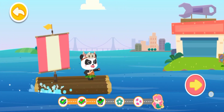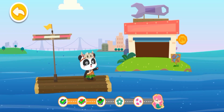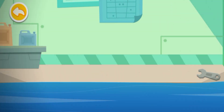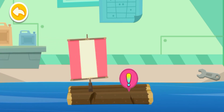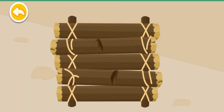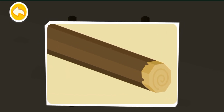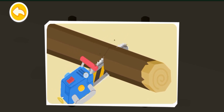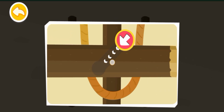The destination is in sight. This is the service station. Steer your ship inside and have it checked. Some logs on the raft are broken. Find the broken logs and replace them with new ones. The new log is too long. Please cut it short. Then fasten with ropes.